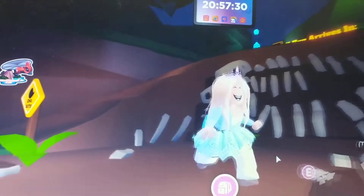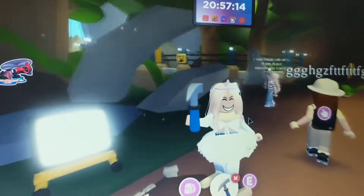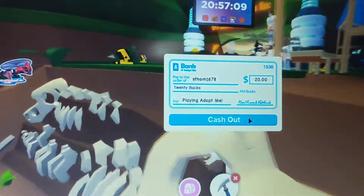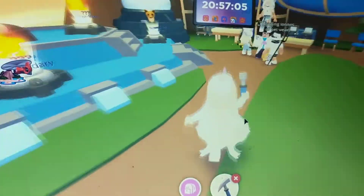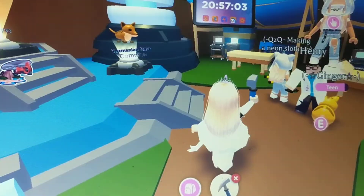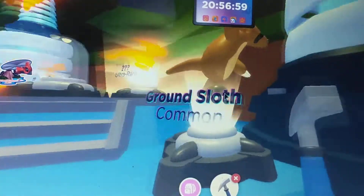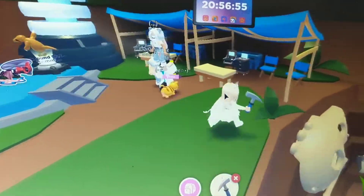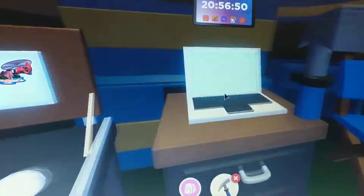Cinderella asks the girls if they want to go mining together, but they decline. The sisters say they can't see her 'ugly face' and that she should be left behind. Then there's a sneak peek at one of the new animals — the ground sloth! There are even computers to play on.